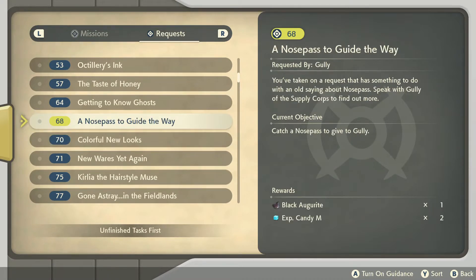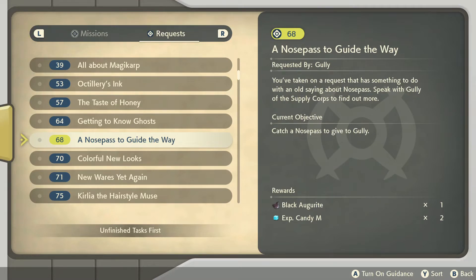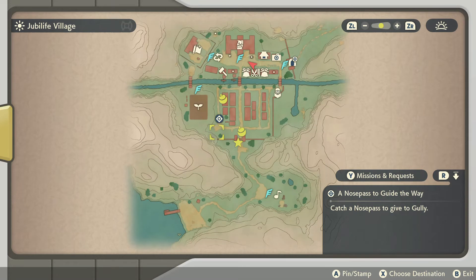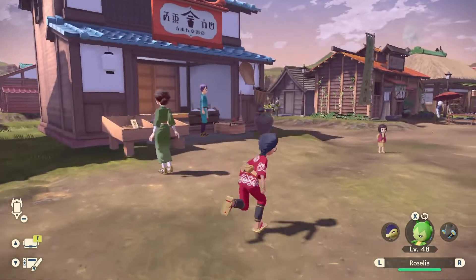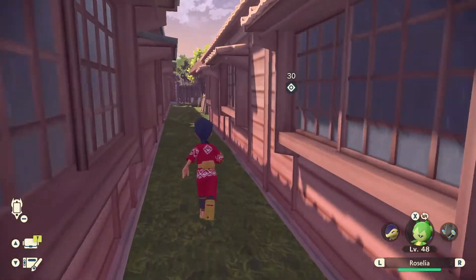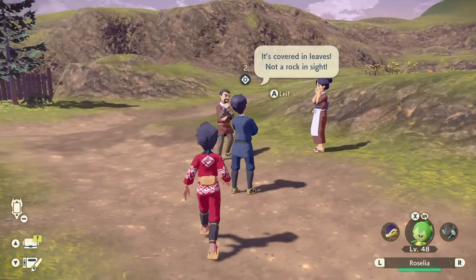No idea where to find shards right now, so we'll come back to that. We already know about getting to know ghosts. Let's do the one called 'A Notepad to Guide the Way' — a request by Gully of the Supply Quarters that has something to do with an old saying about Nosepass. Our current objective says we need to catch a Nosepass to give to Gully. We also pick up a couple of Rare Candy M rewards. There's one more request coming up south, so let's move south through the town areas to talk to Leaf.